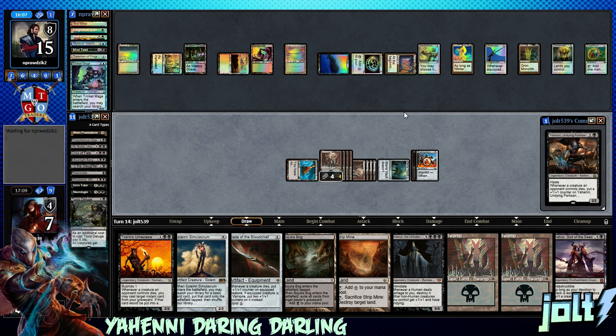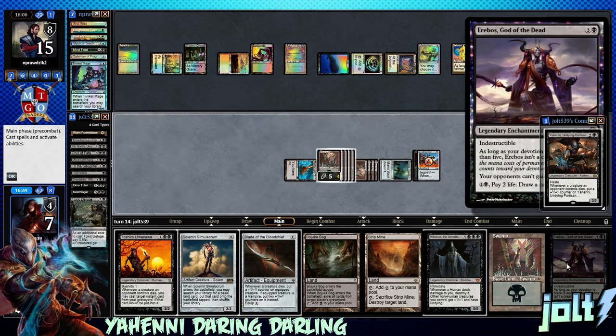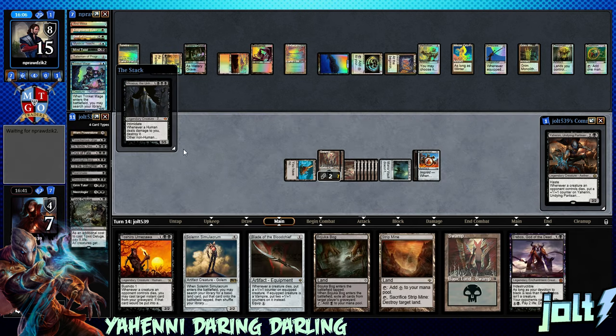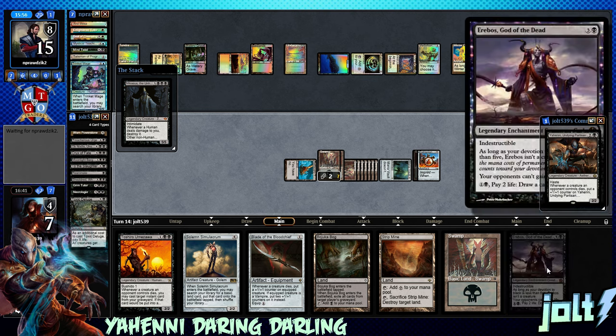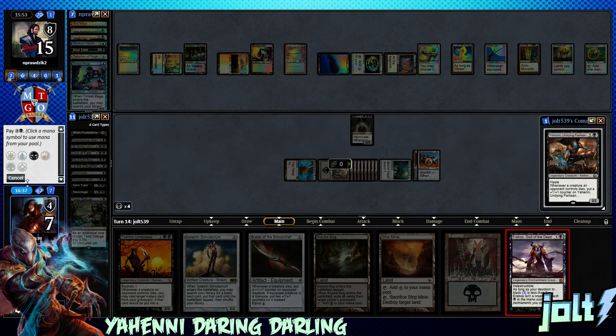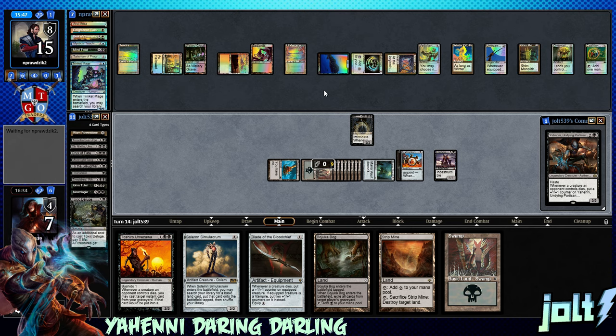We draw Erebos, God of the Dead — okay, we're down to seven. Let's go ahead and get this Swamp down. If we go the Unhallowed that's a 5/5 — we're looking at three turns. We potentially get into a spot where we can make another land drop for the turn, that's going to be four mana, get down Erebos, get Devotion. Let's go ahead and go the Unhallowed — 1, 2, 3, 4, 5, 6. Get down the Unhallowed then go ahead and go for Erebos, get down a Swamp, then go Toshiro and have Devotion online for Erebos.